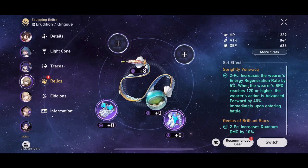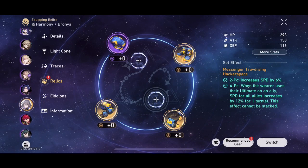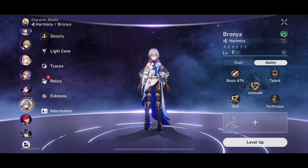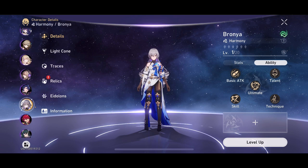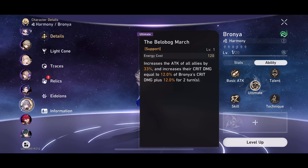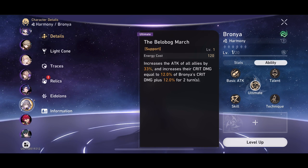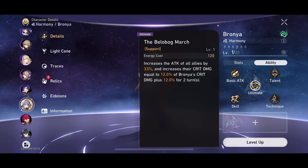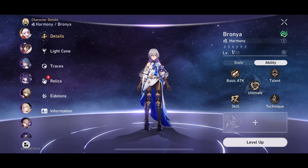Starting with the most obvious choice, a unit that is really solid and enjoys this set is Bronya. She's a great choice for two reasons. One, she enjoys having speed so she can get off her abilities more often — she facilitates other units, so the two-set speed bonus helps her activate her skill more often. Her ultimate is also a great buff for all allies, adding crit and damage, so adding speed on top makes her a huge AoE buffer for the team.